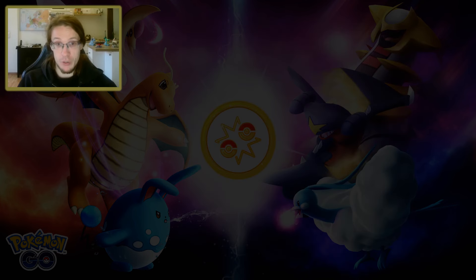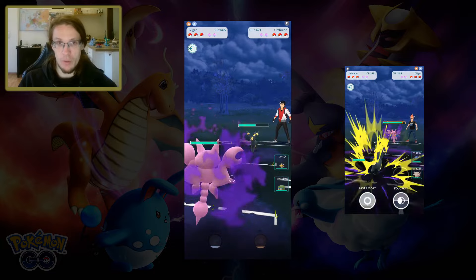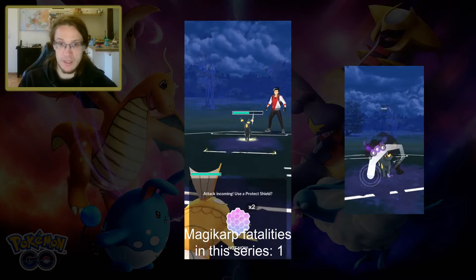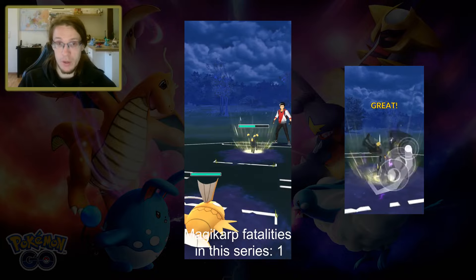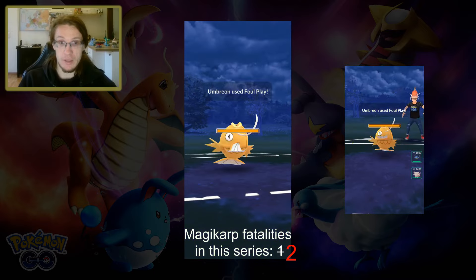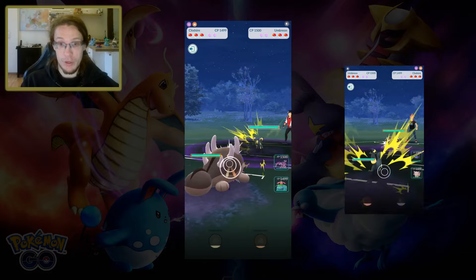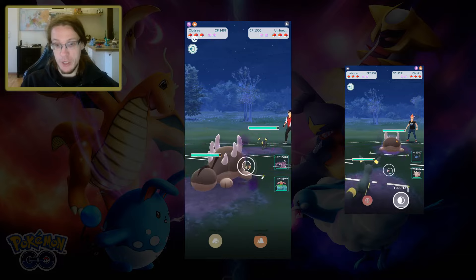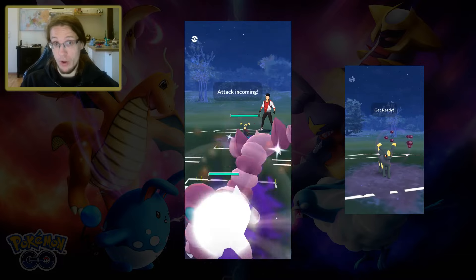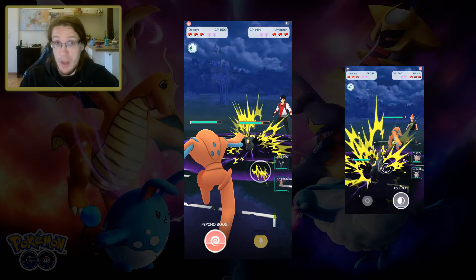Of course, there are also some situations where a sneak provides no value whatsoever, especially if you're making a catch attempt on a Pokemon with low health with the only intention of making your opponent waste some energy. In those cases you should always wait a turn, because it will always increase your chances of the catch being successful. Personally, I actually make catch attempts without waiting a turn the majority of the time, because in my experience, even when playing against high-level opponents, a catch attempt without waiting a turn will still work the majority of the time, unless the catch attempt is extremely obvious, in which case I will wait a turn.